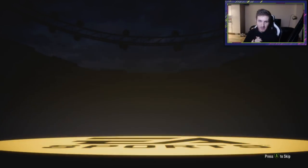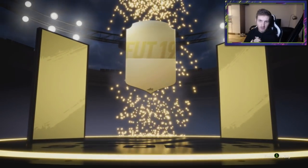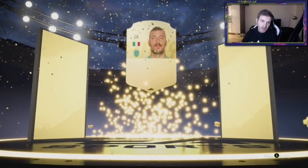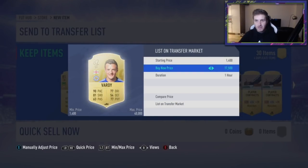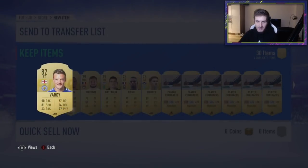Here we go. No 86 or above, but maybe there's an inform. It's boards - Italian - Viviano. Not exactly exciting, to say the least. Anyway, we get Viviano. Jamie Vardy could go for a bit - in fact, he does go for 18k. Brilliant, did not know that. I'll sell him for like that. Vardy's on the market.